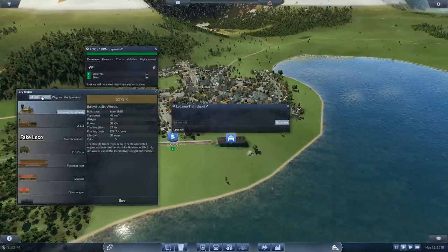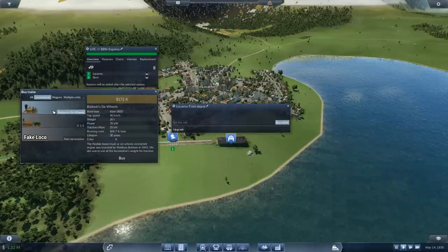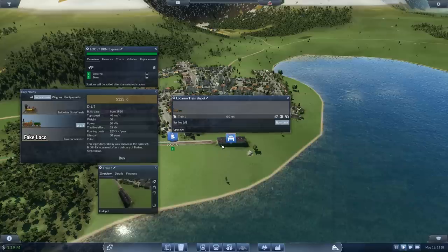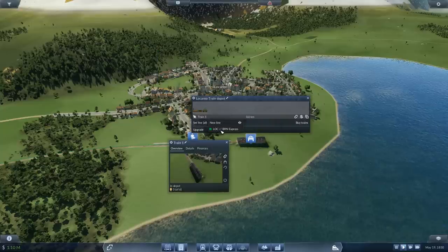We've got choices here — Locos. We can go with the six-wheeler Baldwin at 40 kilometers an hour. I'm going to go with the cheap one — the Spanish Bread Train, named after a delicacy in Baden, Switzerland, which seems appropriate given that we are actually in Switzerland. I'm going to go with one wagon to start with. The reason is I'm going to wait until anybody's on it, then take it back to the depot and add another. I am not going to pay for anything I don't need at the moment. Get to work.